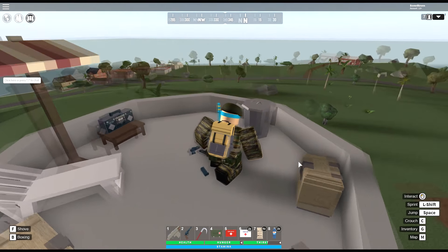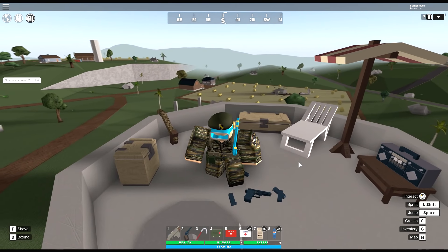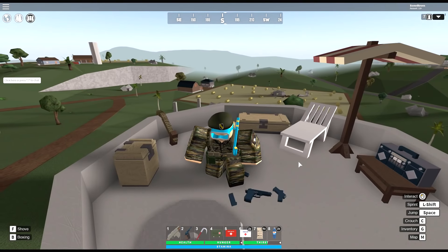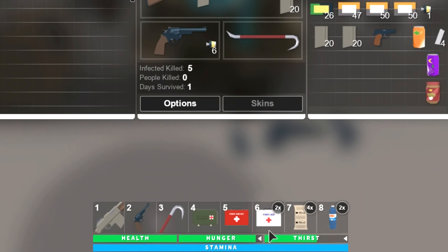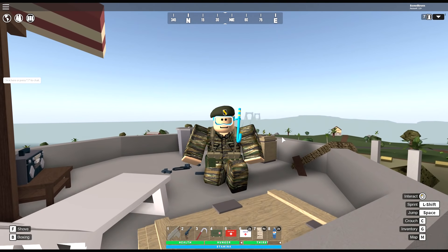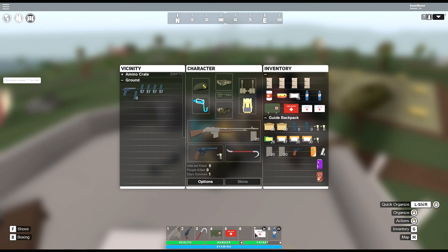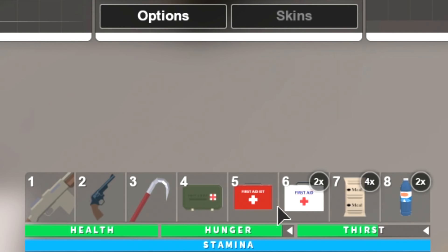I watched a couple of people's Apoc 2 videos over the last several days to get an idea of different people's play styles, and one thing I'm noticing that I really don't like is people never organize their hot bars. Keep your hot bar organized please — it's not an OCD thing, it's literally just for the sake of being able to grab your med kits faster. All you gotta do is take an item, drag it down, drop it and it'll put it in that spot. I have it set up with the highest tier med kits going down from there.